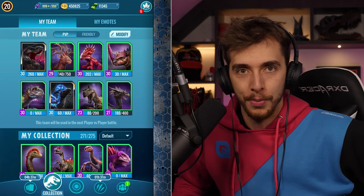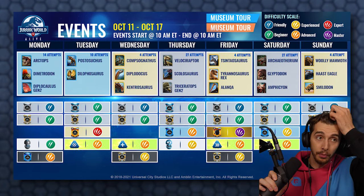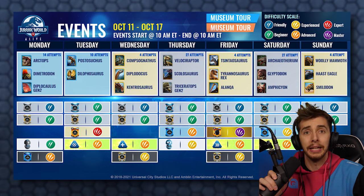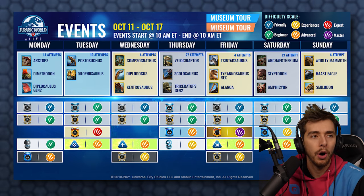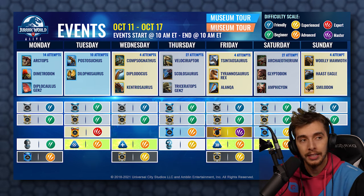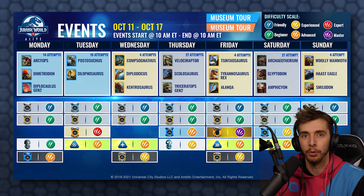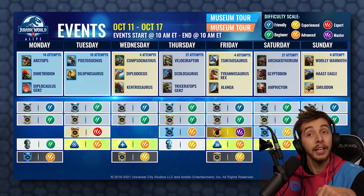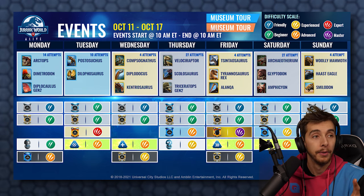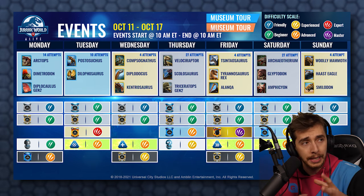Let me know in the comments down below what you think. And we have a really interesting first-ever week when it comes to Jurassic World Alive darting events. Let's quickly jump to the newsroom. So it has been an interesting one. On Monday, when we saw the rares come out, I was like 'what?' — but I'll take it. Expecting it was going to be a couple of days. However, it's not. Monday had the Octops, Dimetrodon, and Diplocalurus Gen 2 — Octops is probably the one that everyone was wanting.